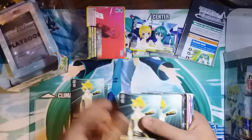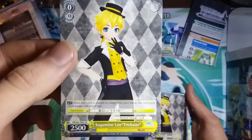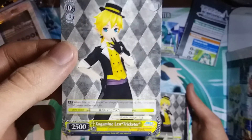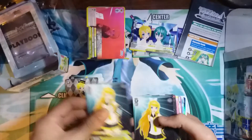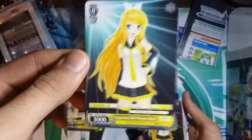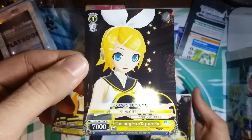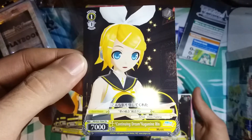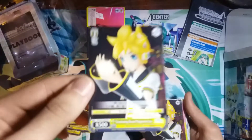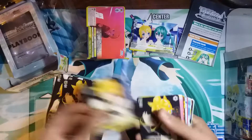We have four of Kagamina Len Append. Then we have Kagamina Len Trickster — two of him. And we have Kagamina Rin Future Style — four of her. Continuing Dream Kagamina Ren — two of her. And we have Continuing Dream Kagamina Len — four of him.